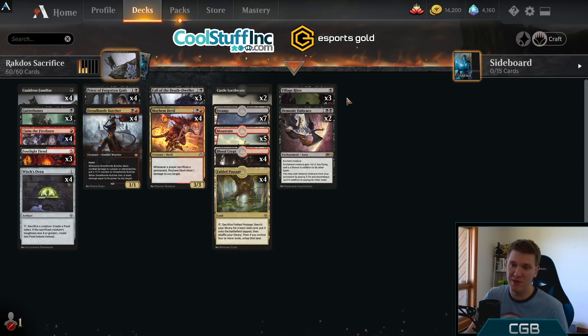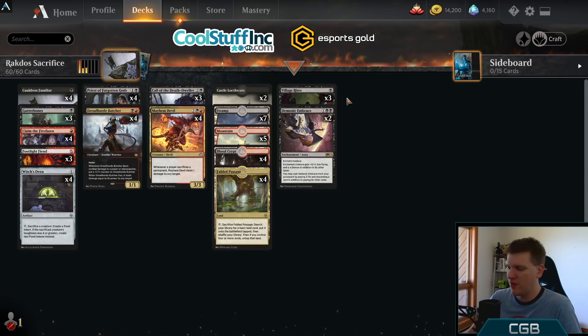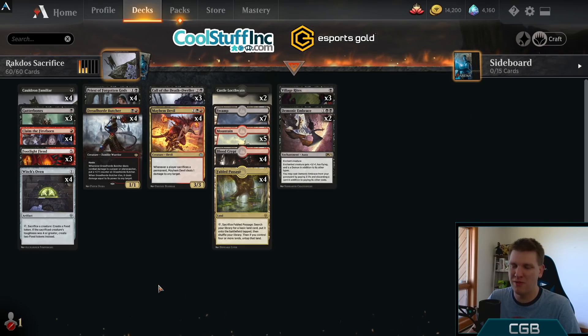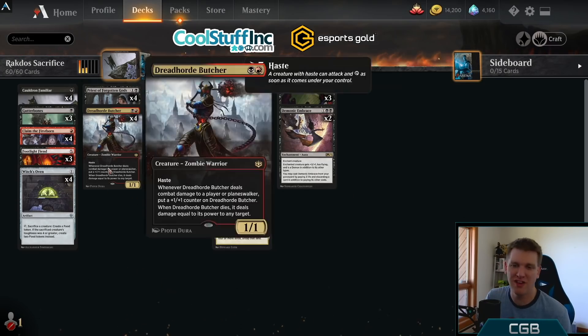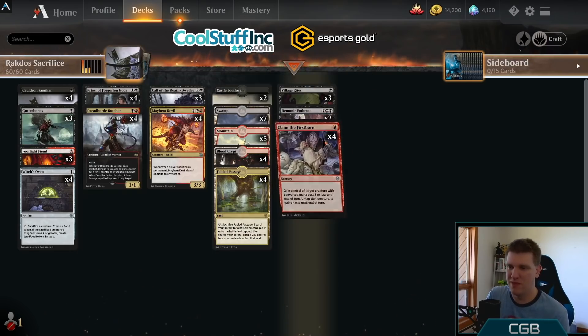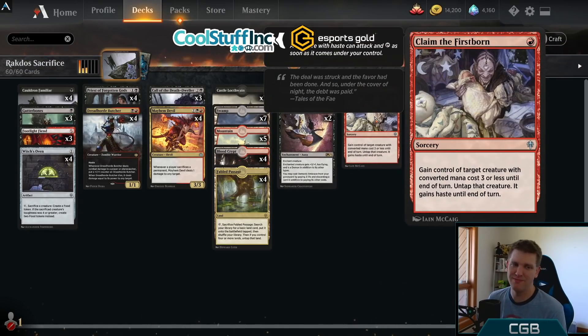Those are the new cards we're going to focus on. Now, why is this deck the best in best-of-one? With Ugin around there's ramp, and ramp can go over the top, but Demonic Embrace is a really good solution to that problem. Sometimes ramp does its thing and you still cheese them out because you have Priest and Mayhem Devil — you have ways to deal damage without attacking.